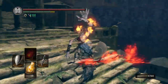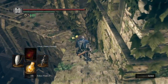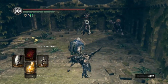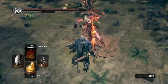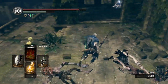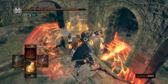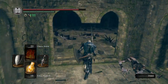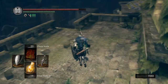They also dropped Large Titanite. The issue with this area is one of the things I need kind of requires me to be able to use a light source, which I was stupid enough to get rid of — the Sunlight Maggot. Soul of a Brave Warrior, I'll take. That's where I came from, so I'm gonna drop down here.